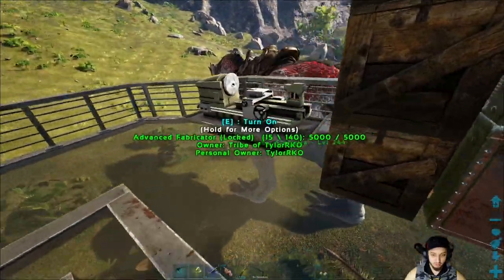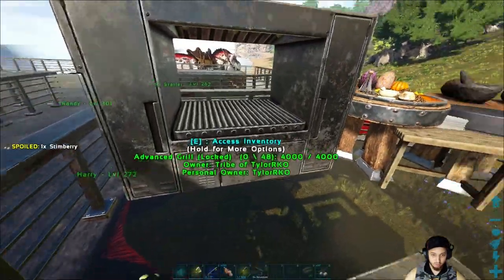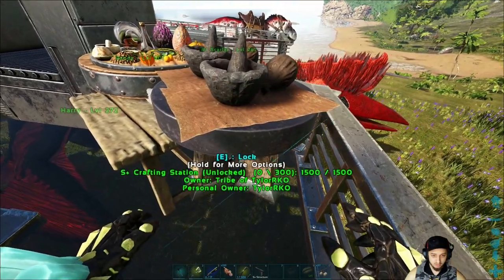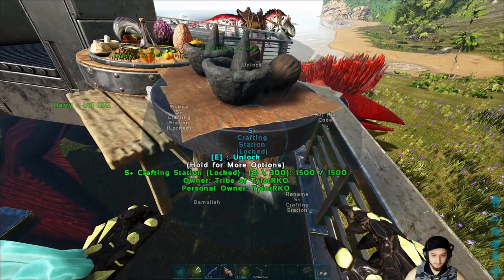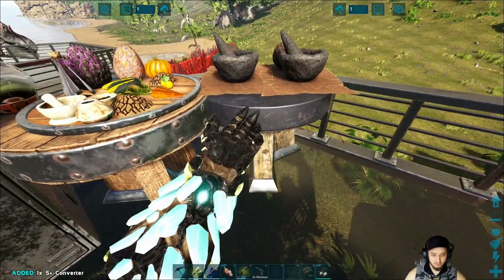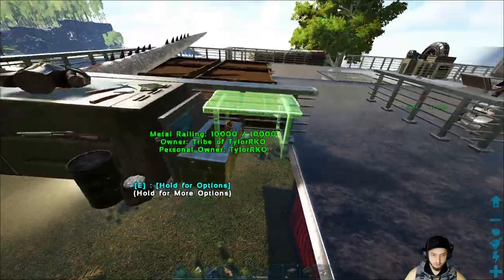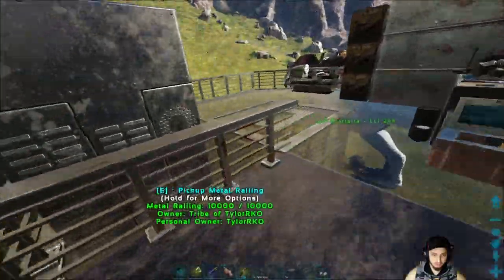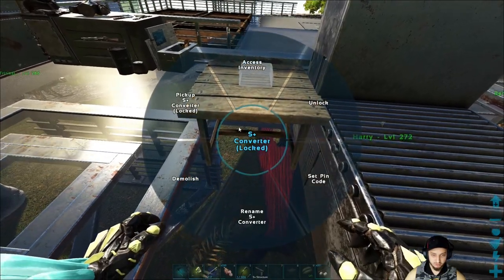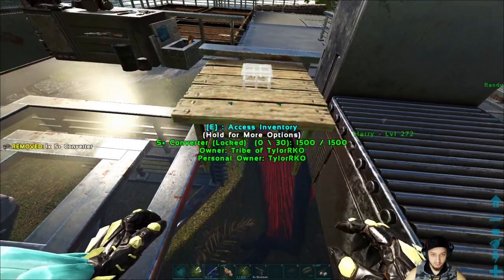We got our advanced fabricator which is nice because it's a lot smaller, though it still makes a lot of noise. We got a couple more things to put in here. We had our grill and kibble station, and this is the S+ converter — if you make something that's not S+, you put it in there. Trying to build on a Quetzal or any kind of moving creature is such a pain.